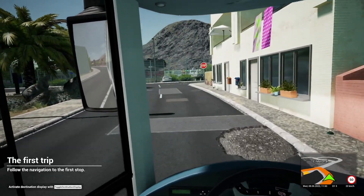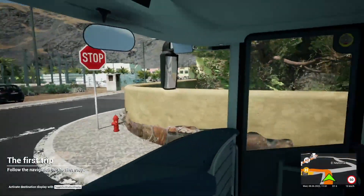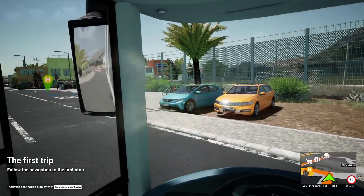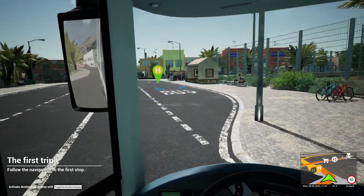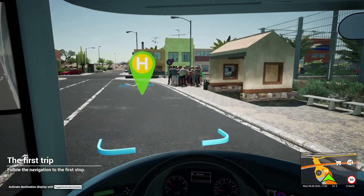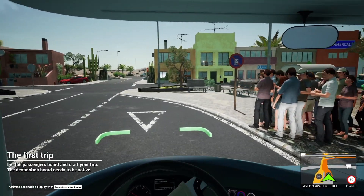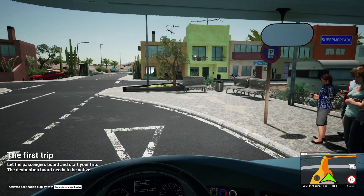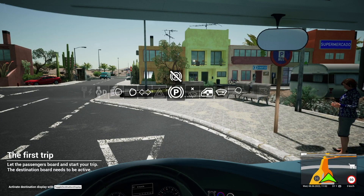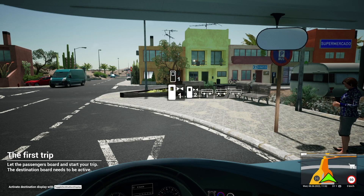They do say that this game is modelled on the actual island of Fort Aventura. I would love to check it out for myself — playing this game is making me want to go on holiday. I don't know whether that was the desired effect, but it certainly is. Okay, let's pull in here. Let the passengers board and start your trip. The destination board needs to be active — well, I don't know what that means. Right, there's that done. We'll let the passengers board by opening the doors.